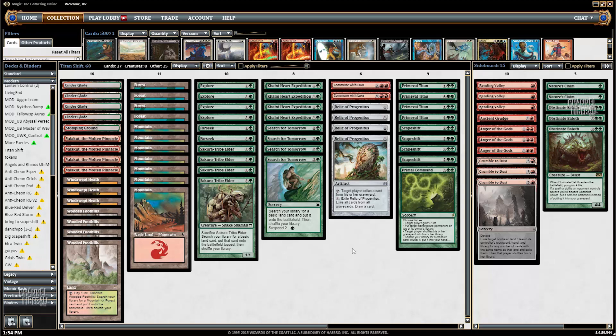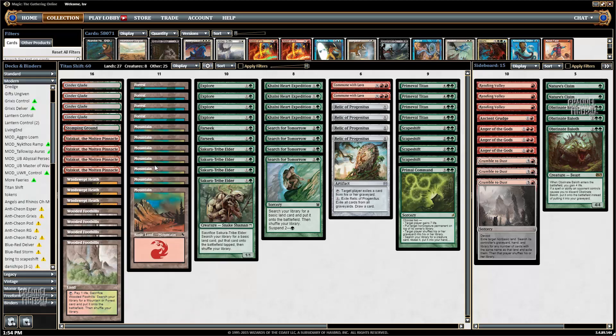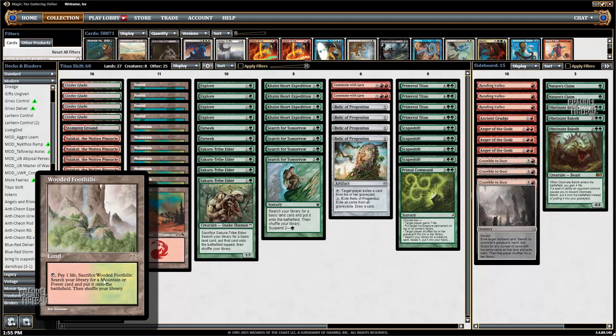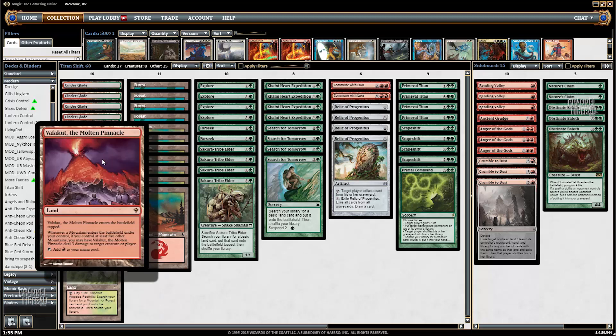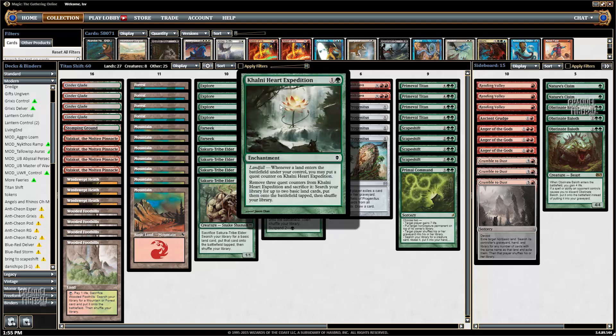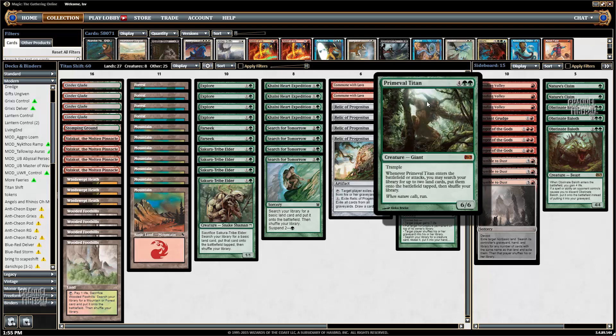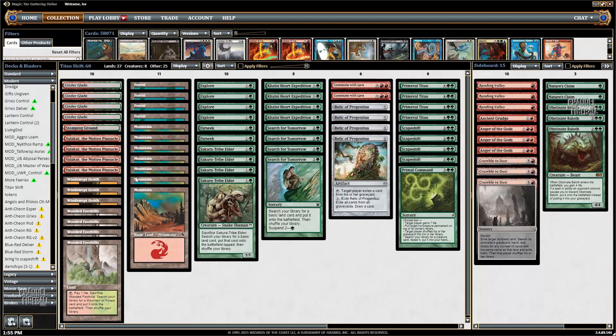One of the advantages of playing this deck over the blue Scapeshift deck is that, given it's got four Valakuts, six or seven basic Mountains, four Cinder Glade — which is a good new addition — and a Stomping Ground, plus a bunch of fetch lands, means it can just raw-dog Valakut: play Valakut, search a bunch of lands into play, especially with Khalni Heart Expedition which gets you two, and then just kill the opponent's creatures with your Valakuts to give you time to find Titan or Scapeshift, or just win the game with Valakut and a bunch of mana ramp and Commune with Lava.